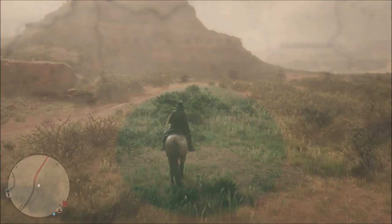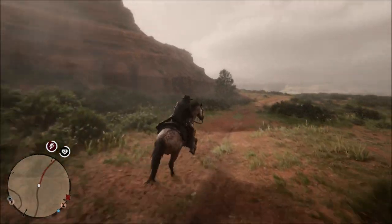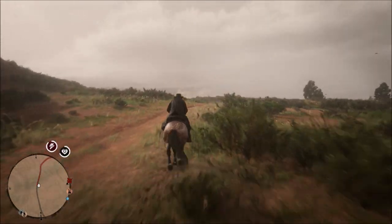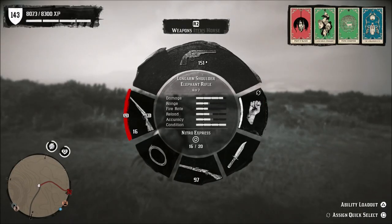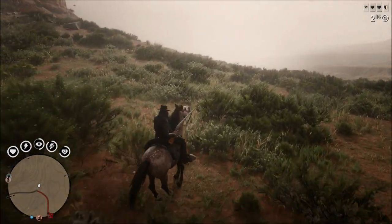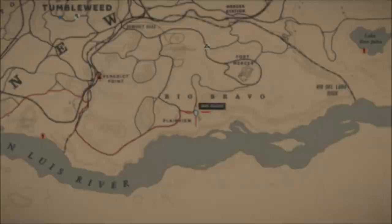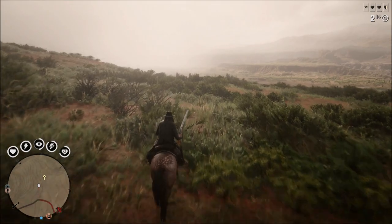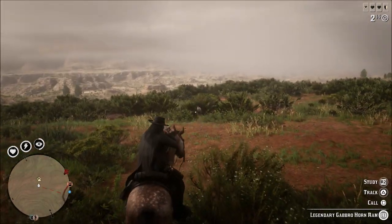I was just kind of unlucky because as you can see in the video there's a large rock up to the left that's flat on top, and that means animals can spawn up there. A lot of times I'll get the notification that it pops up on that ridge and by the time I get to the top of that rock it has disappeared. Luckily this time it spawned down in the valley.